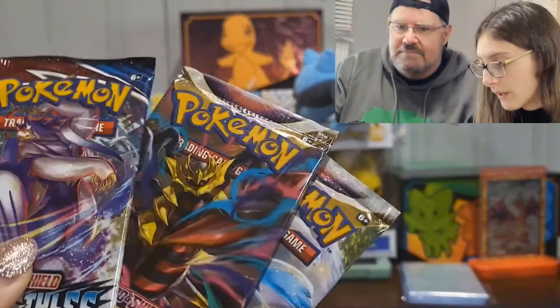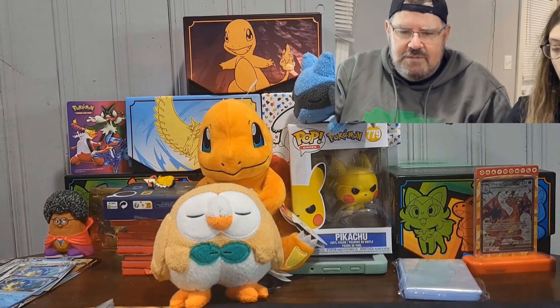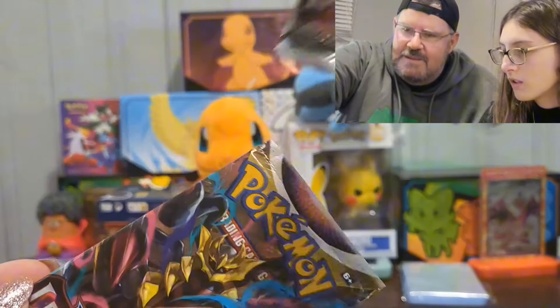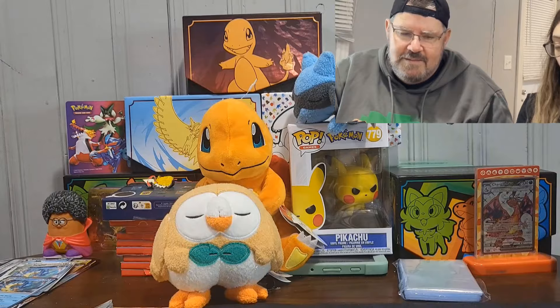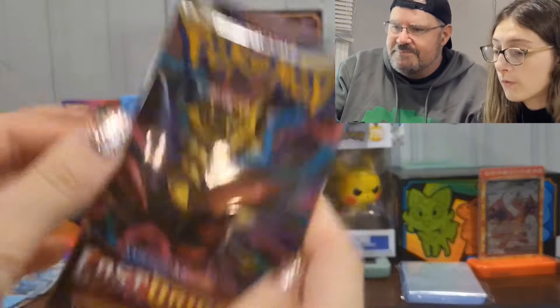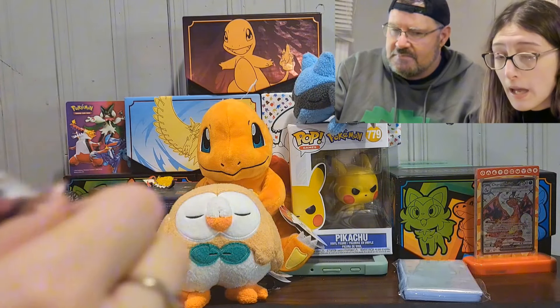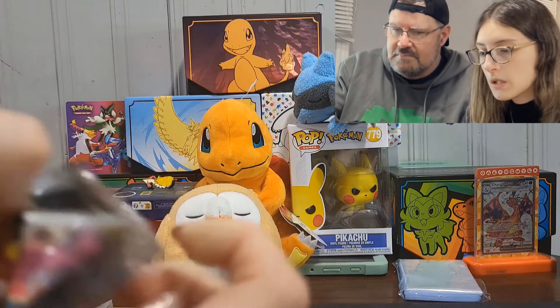Now we have a Hisuian Decidueye EX tin — she likes the fire alligator as she puts it — and we're also probably going to include a Funko Pop for the 500 subscribers giveaway. I've got three packs here — two Lost Origin and one Battle Styles. You can open the Battle Styles one too. I'll pick Lost Origin since I got two of them. Okay, you want to go first? I'll go first.